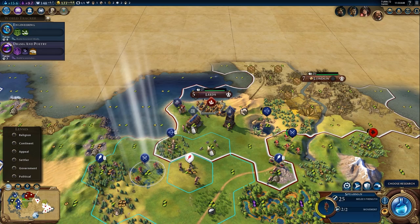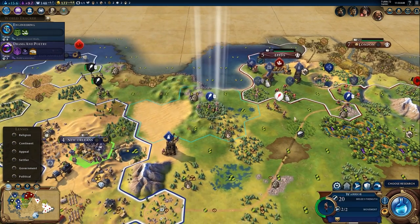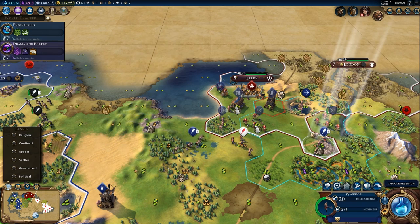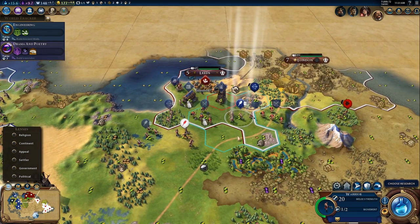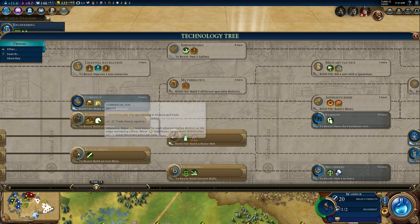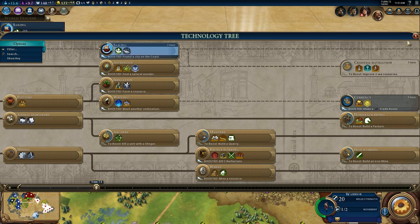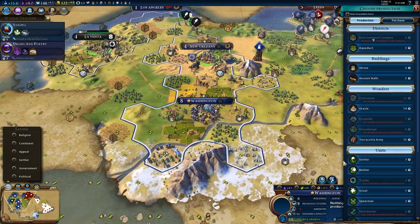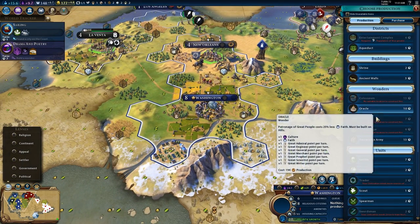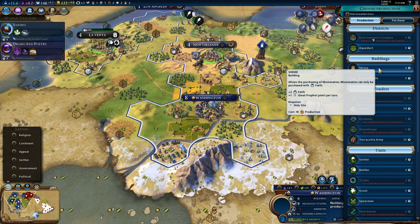The Heavy Chariot seems like it'd be worth it since it has extra combat strength and it can move three tiles. So theoretically it does seem pretty useful. The Commercial Hub is pretty useful for some of those amenities. My grasp of the district system was not the best by the end of the campaign.